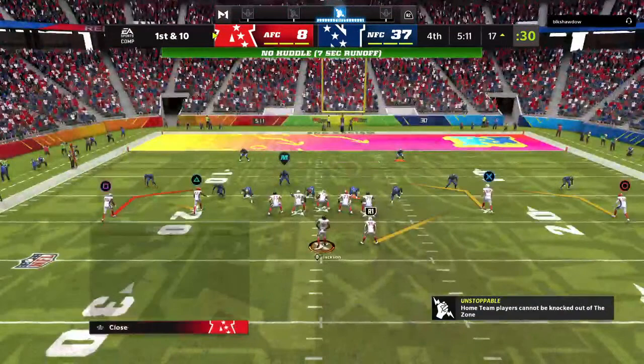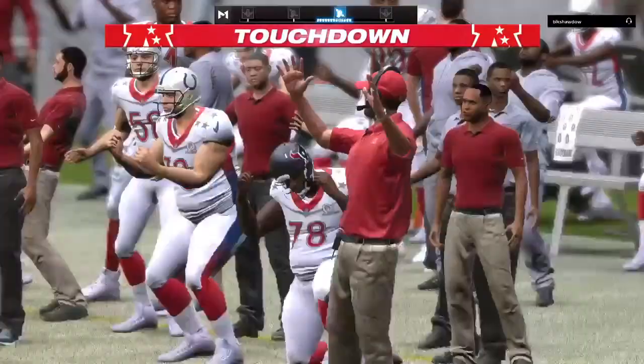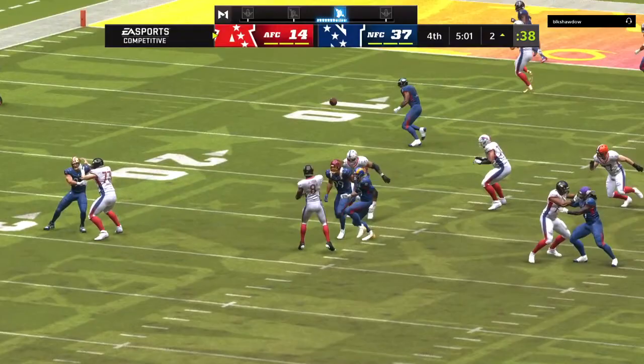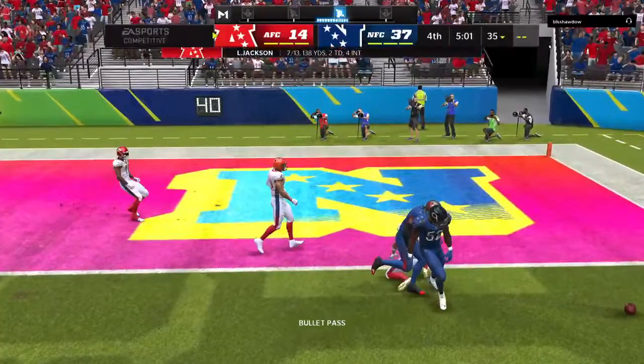From the 17 now, here's a first and ten. Jackson to throw — touchdown! Travis Kelsey from 17 yards out, and the AFC takes advantage of the interception and turns it into six. A good tight end is a heck of a weapon for any quarterback, especially when you're able to create mismatches — sometimes against a linebacker, sometimes against a smaller defensive back. But when they find it, they go to it, and it often results in touchdowns.